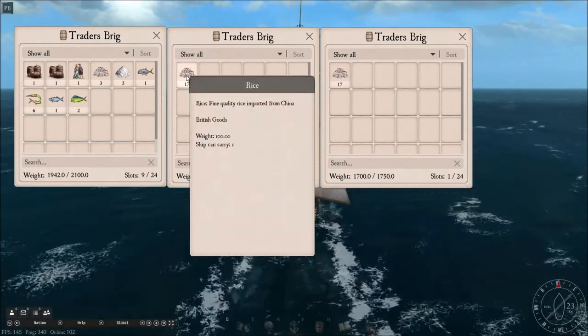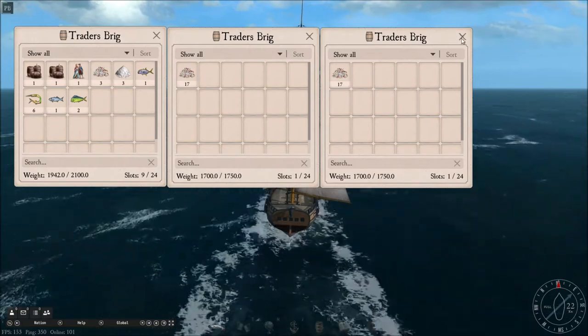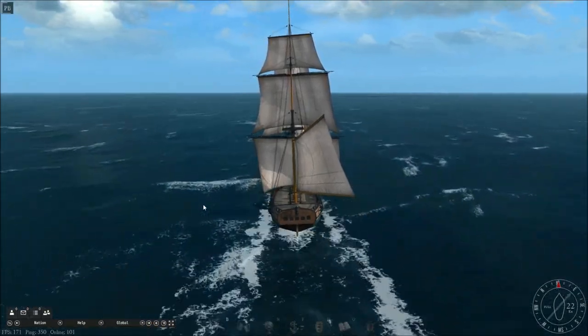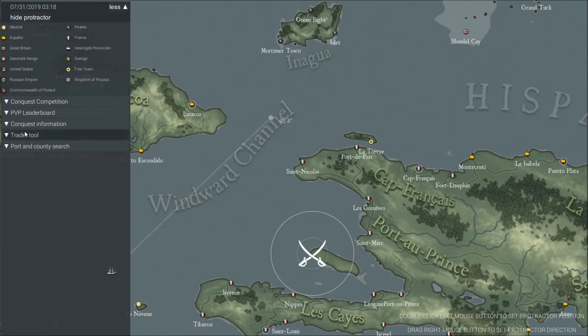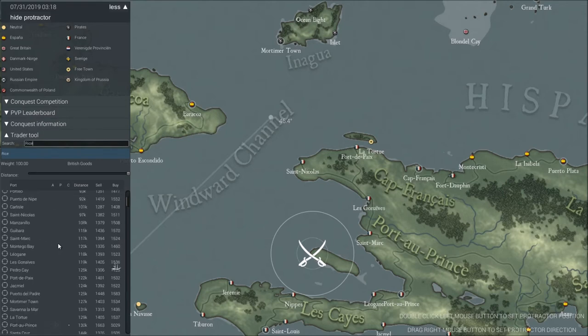Rice is what I bought in Port Royal — I had to pay 10% tax to buy it, and I'm hoping to make a profit. Using the trader tool on the map, I bought rice in Kingston Port Royal at 9.15 reales, and I'm hoping to sell this in Islet for 14.14 — so I should make a profit of around 400 reales per unit on my rice.